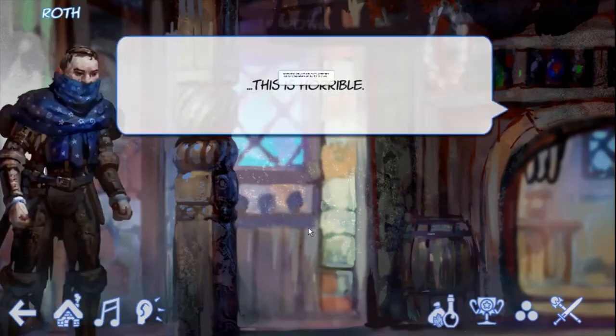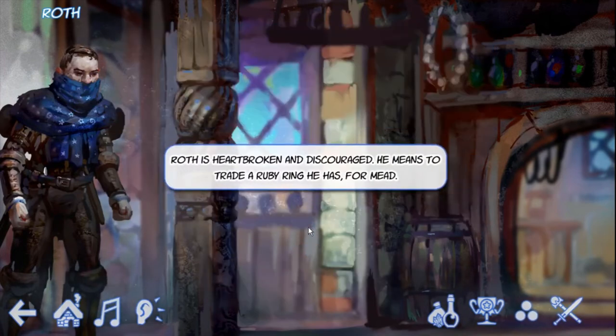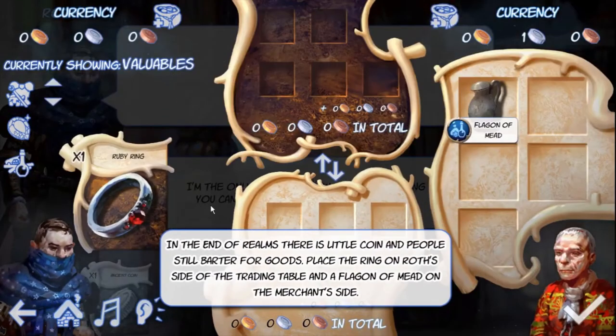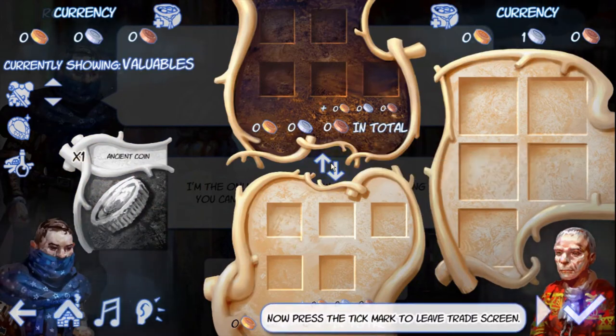The final stage of the tutorial is Bartha. Do you remember the ruby ring we found towards the beginning of this tutorial? Our hero means to trade it for mead and drink away his sorrows. In order to make a trade, we drag the ring on our side of the table and the flagon of mead on the merchant's side. If our side is worth at least as much as the merchant's, we can conclude the trade by pressing the button in the middle.